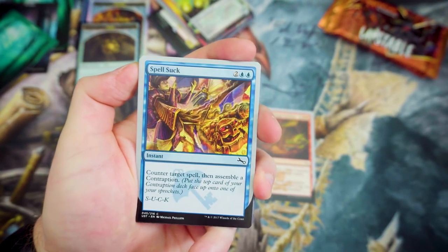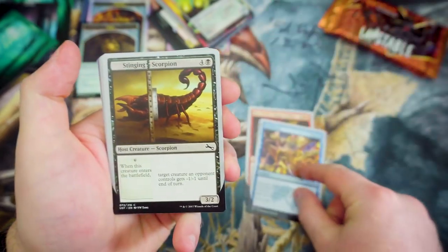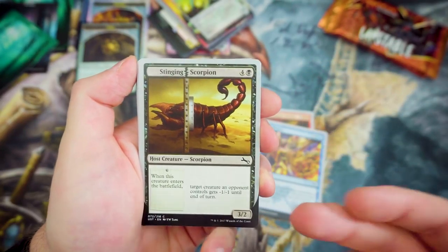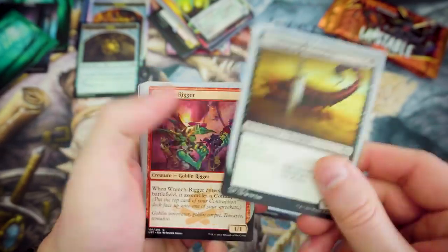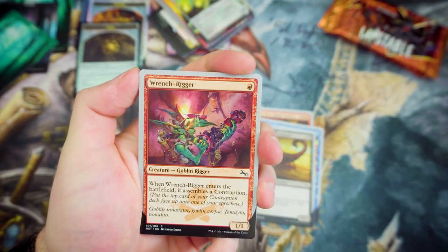Spell Suck — no one likes Blue anyway, really. For 2 and 2 Blue, Counter Target Spell, then Assemble a Contraption. Stinging Scorpion — it's an Augment Creature. For 4 and a Black, you get to put this down on a target creature an opponent controls — it's -1/-1 until end of turn, and it's a 3-2 plus the Augment on the side. That could prove to be quite painful as removal.